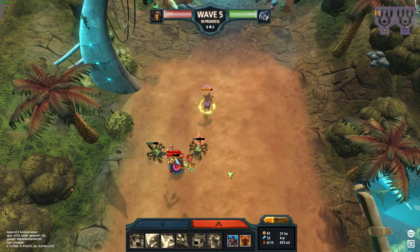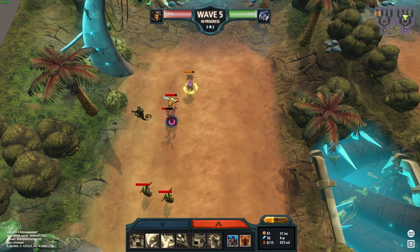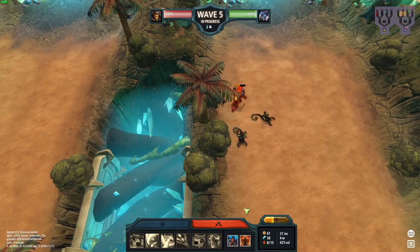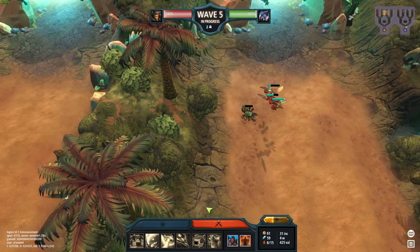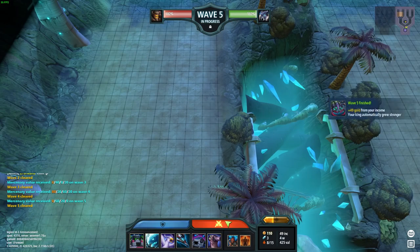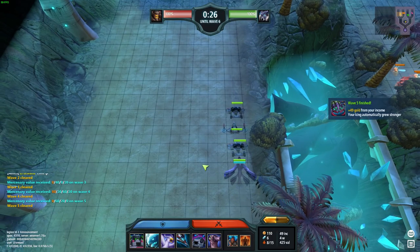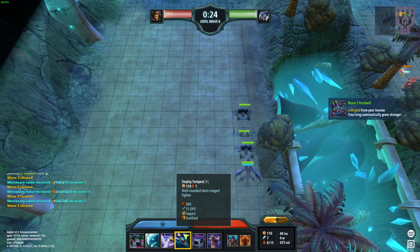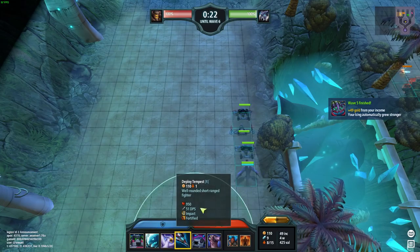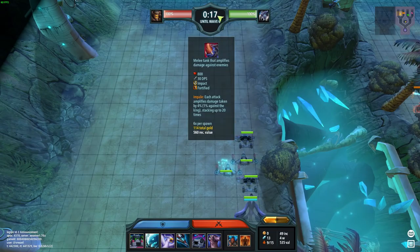It seems like it's just gonna hold — no leaks. Maybe I could've done a dino after income, but if someone is saving against you that's not really what you want. Okay, let's build another Tempus. We got a lot of impact here for wave six.